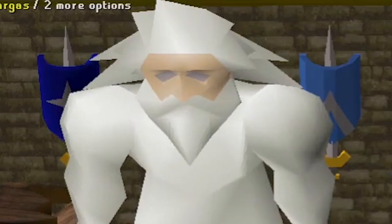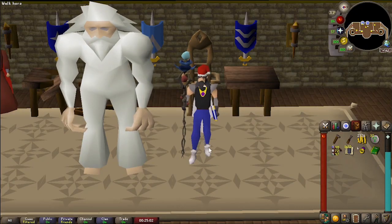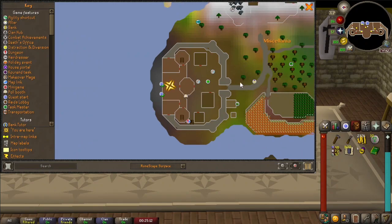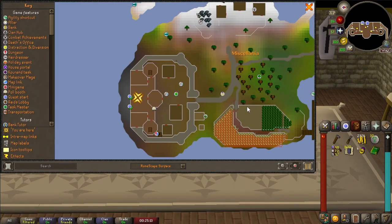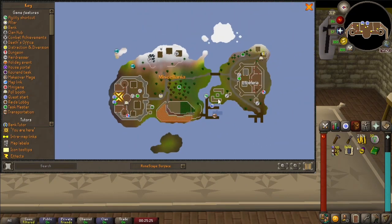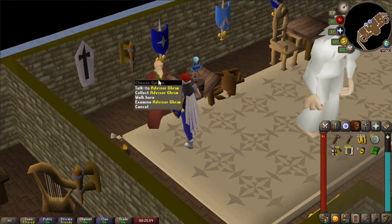We are going to show you how to make money managing Miscellania. To get the full effect, you're going to need two quests completed: Throne of Miscellania, which allows you access to workers who will gather your supplies and resources for you to collect whenever you'd like. I would highly recommend completing Royal Trouble as well, as it allows you access to the farming resources as well as the hardwood resources, which are two of the most profitable.